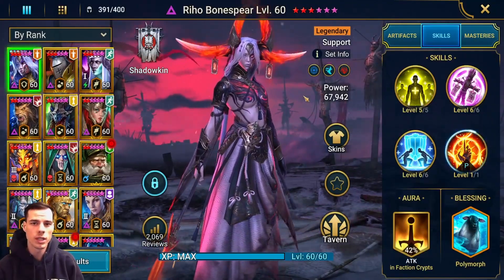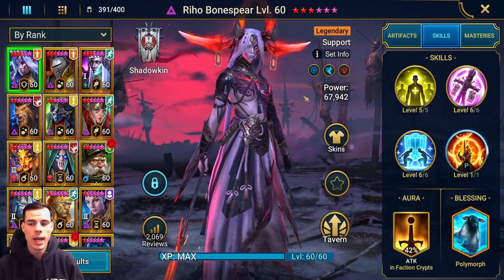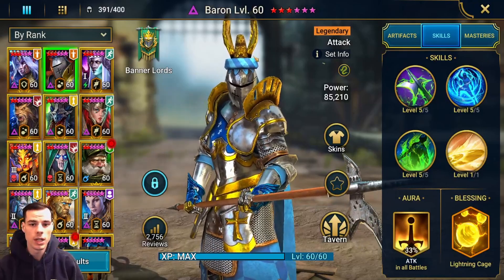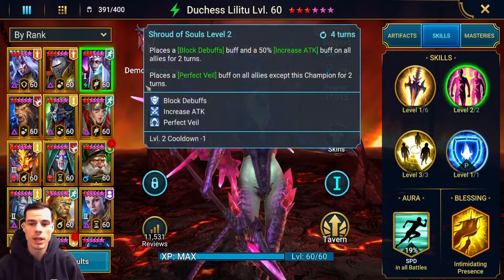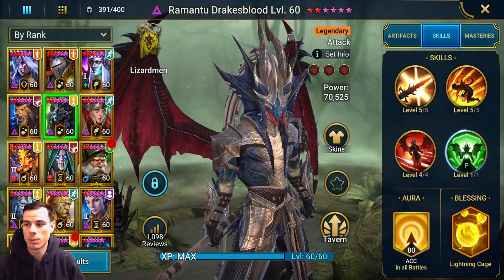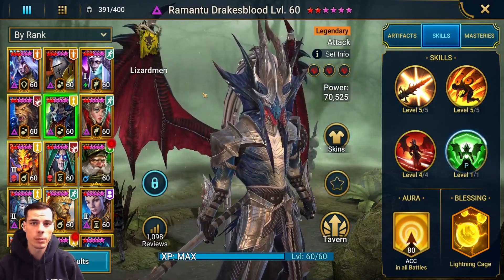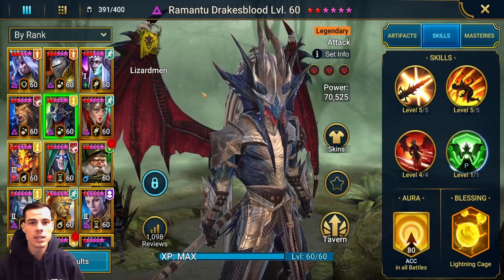Typically for an arena team, you have three roles that need to be filled. You need champions that are able to deal damage, you need champions that are able to support, and you need champions that are able to provide some sort of crowd control ability. When I talk about damage dealers, I'm most likely talking about champions like Baron that are able to deal significant amounts of damage. When I'm talking about champions that provide support, I'm talking about champions like Duchess that give your team a revive, something like a block debuffs, or increase attack to help you deal more damage. And when I'm talking about champions that can provide crowd control, I'm talking about champions maybe like Romantu that are able to go in and place block active or block passive skills on the enemy team. These three champions are specific examples of higher end champions that you can use, but we can look at other champions that are able to provide that similar type of support.